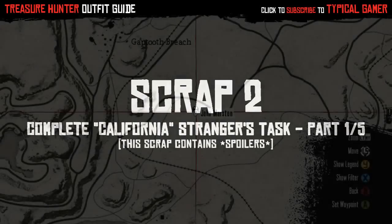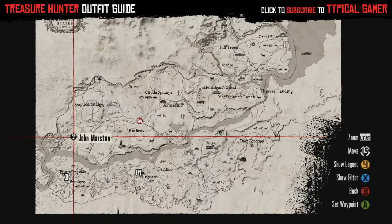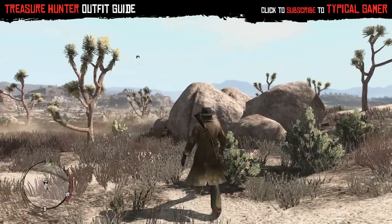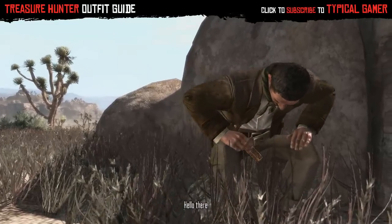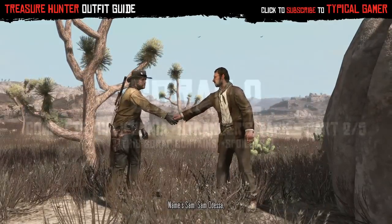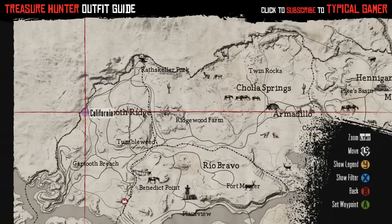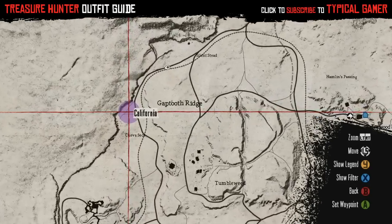On to Scrap 2, which is to complete the California stranger's task. This one is actually a five-part mission and it starts off with meeting Mr. Sam Odessa. Now to even have the ability to find Mr. Sam Odessa, you have to complete Bonnie McFarland's mission in Women and Cattle. The purple bubbles on your map are where Sam Odessa is located, and they're not going to spawn right away, so to initiate them faster you can save and then load your game and you should see him on the map pretty easily.